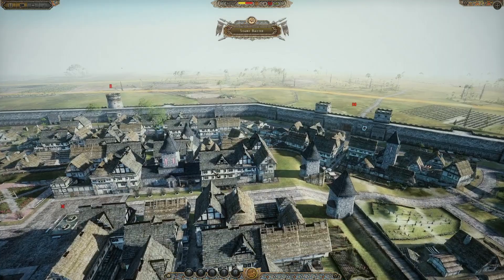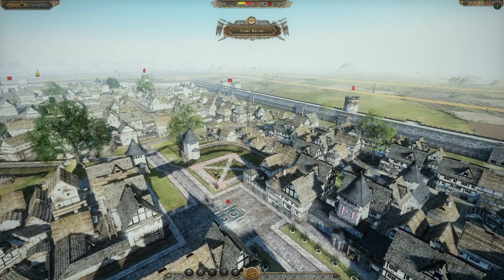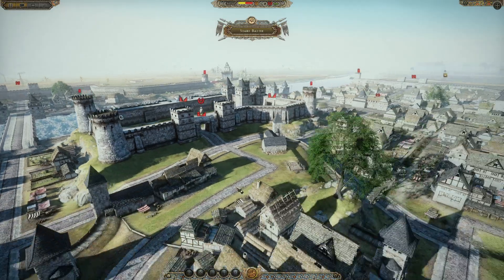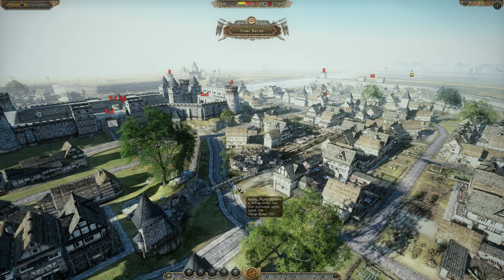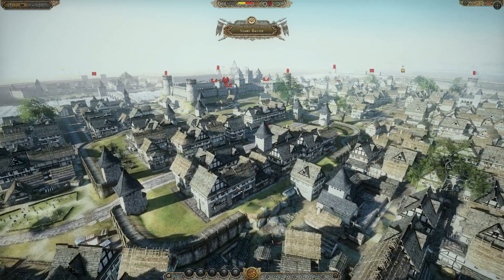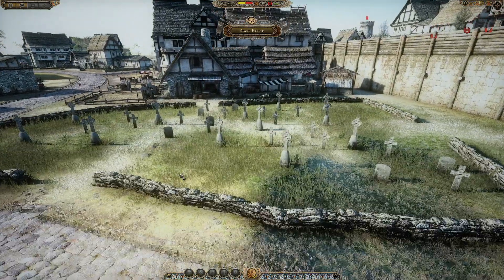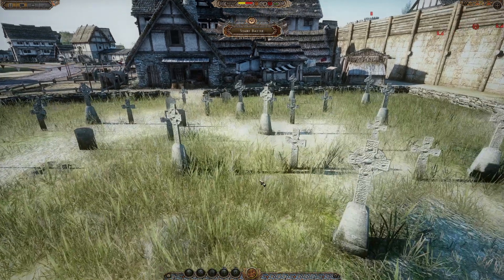Al centro della città abbiamo questa ulteriore possibilità di difesa per il difensore, però il punto di conquista finale è all'interno di questa struttura castellana. Ci sono molte varianti da pianificare in modo totalmente diverso per l'attacco e l'assedio. Notiamo anche un cimitero all'interno della città, pronto ad accogliere i vostri soldati caduti in battaglia. Molto bello anche graficamente.